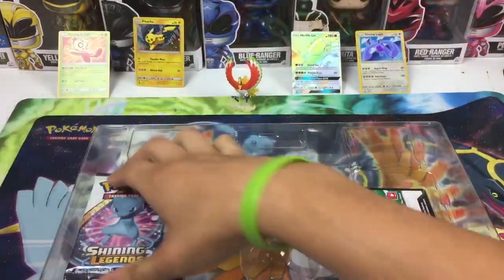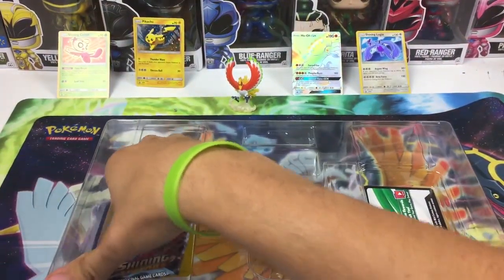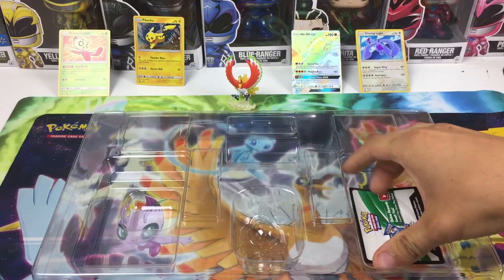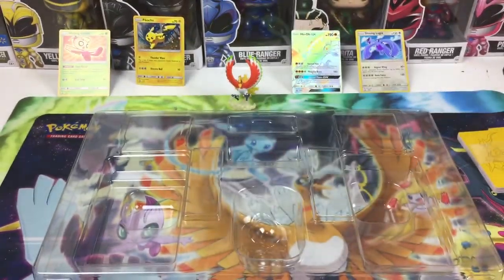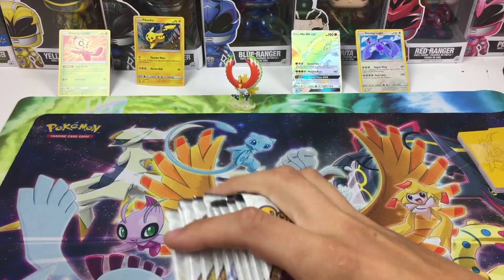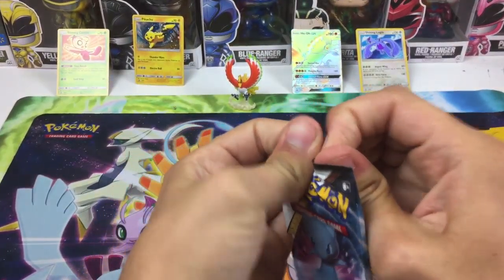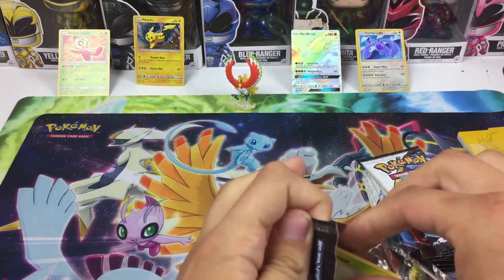Then we'll get all the packs. Here are your dividers — there are no sleeves though. There's the code card for the super premium collection. We've got quite a few packs, so we'll just set the stack right there and hopefully we pull the hyper rare or the full art secret rare.